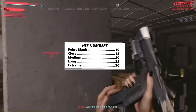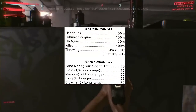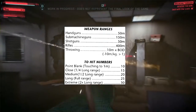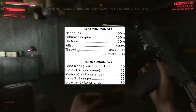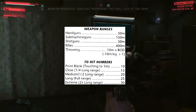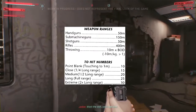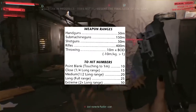Average handguns are going to be a 50 meter range. Submachine guns, 150 meter range. Shotguns, 50 meters. Rifles, 400 meters. If you're throwing an object, you can throw it 10 meters times your body stat, minus 10 meters if the thing you're throwing is less than one kilogram. If you throw something that's really lightweight, it tends to not go as far as if you're throwing a tennis ball or baseball.